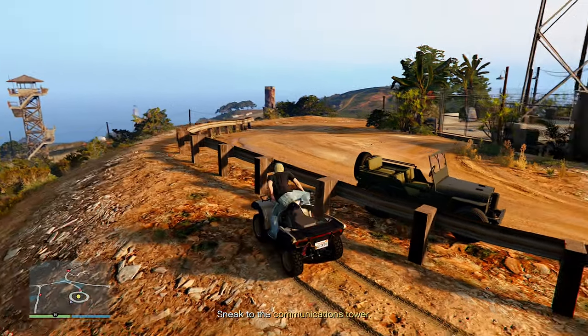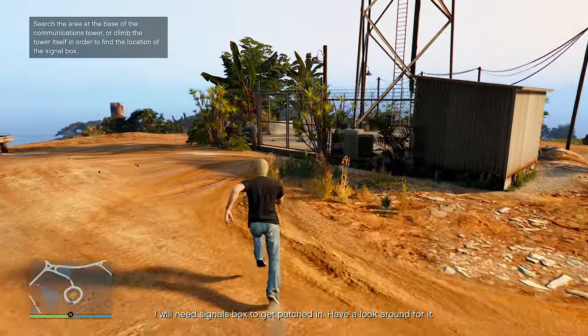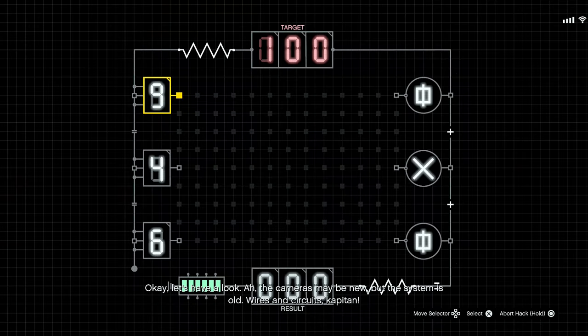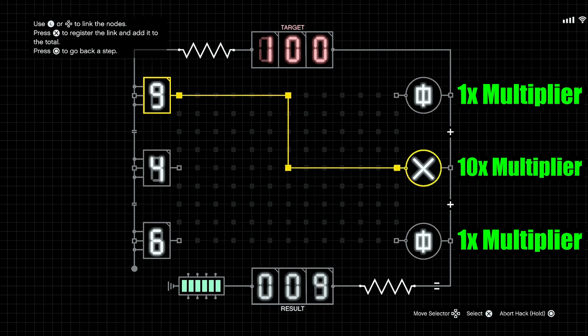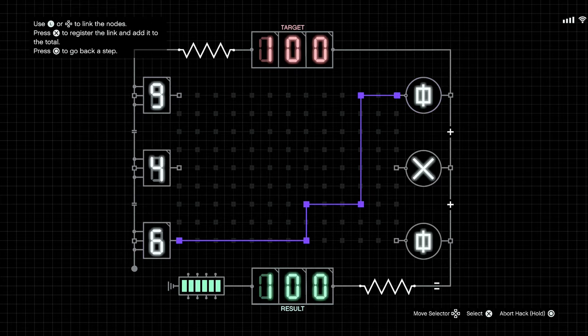Next up is the first meaningful objective: go to the radio tower and hack the security cameras to find the main target. This is something you will always do every time you run Cayo. The mini puzzle for hacking is easy — you have to connect each of the three circuits to the other side until the resulting number adds up to the target number on top. There are only six possible combinations. Right at first you might have to do the math in your head, but after a few times it'll be easy.